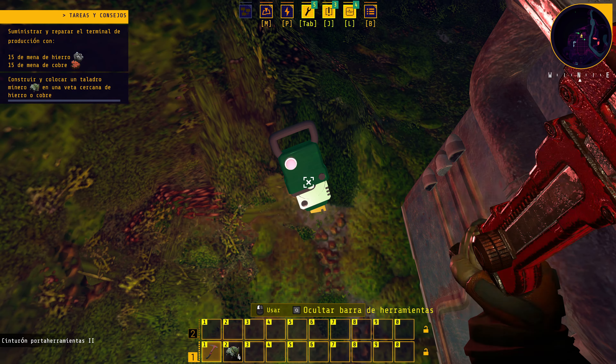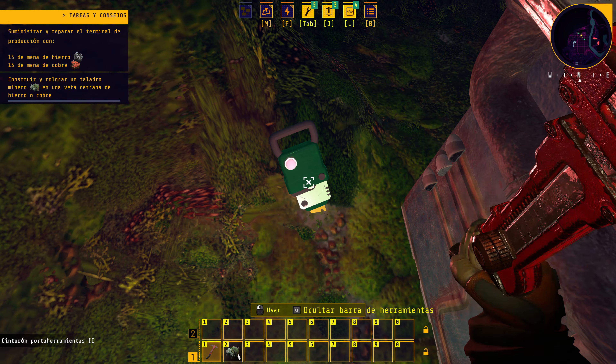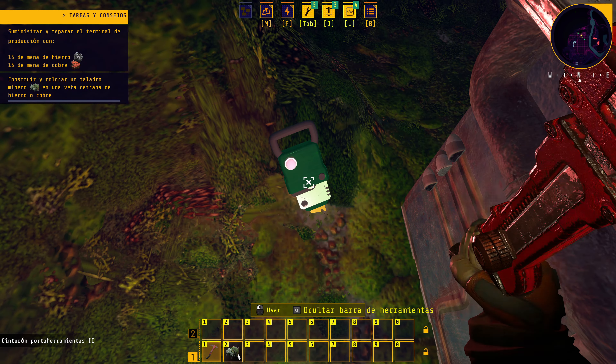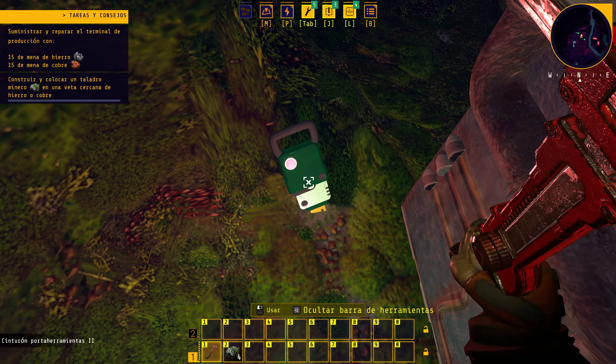El terminal se pone solo con lo que toca. Lo reparamos — nivel desbloqueado, nuevas tecnologías disponibles. Felicidades por conectar la mena al terminal, nos dice la voz. Para la próxima etapa de reparación necesitaremos un escáner. Al reparar, apareció la tecnología del escáner automáticamente en el menú de construcción. Accedemos al banco de datos: árbol de tecnología con ramas de Terraformación, Síntesis, Logística, Transporte, Energía y Ciencia.